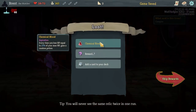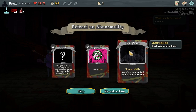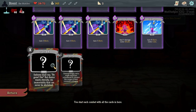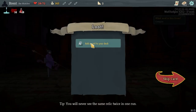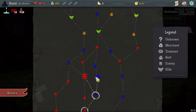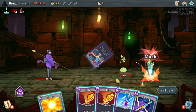Chemical Blood — every time you lose HP equal to 25% of your max, gain a random potion. I think we'll take this one. I don't really want to take more damage though. This one — I can't unlock it yet. Can I unlock you? Yes. Draw one card. Uncontrollable. Spider Bud — which we've seen Spider Bud. I like Pressure Points. Pressure Points might not be that good, but I like it. This is 18 HP — we'll all take Chemical Blood.